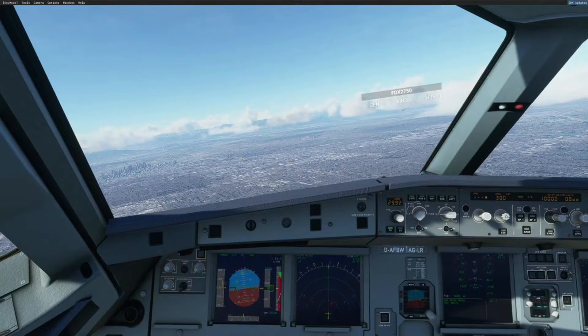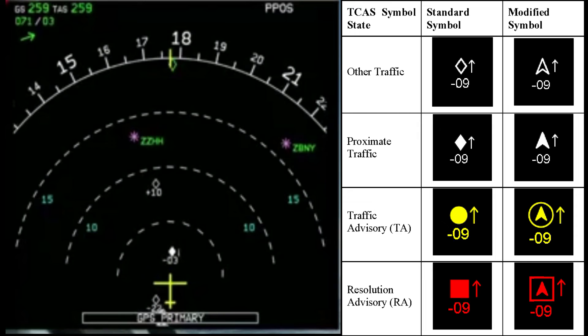I'll break down what's being shown in both clips, and once the A321X has the TCAS updated, I'll proceed to upload a complete video specifically on the TCAS. In the first clip, you can see two different symbols in the navigation display. You have an unfilled white diamond and a filled white diamond. The unfilled white diamond informs you that there's other traffic around you but it poses no threat. A filled white diamond is proximate traffic, informing you that you have traffic somewhat close to the altitude you're in.